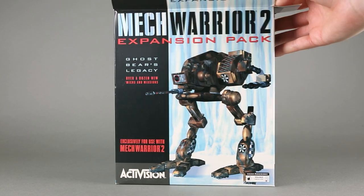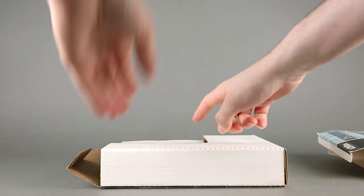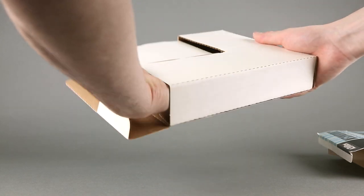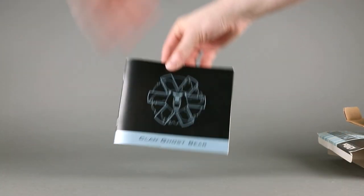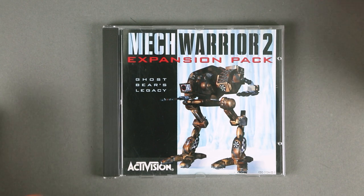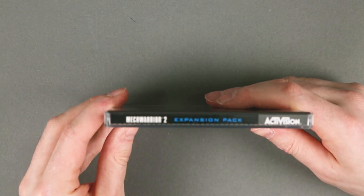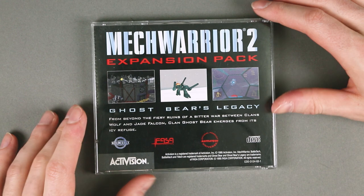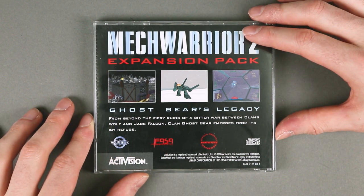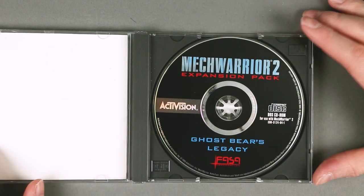Let's take a look inside. We have the game disc and the manual. I did misplace the box support for the base game, unfortunately. The game disc for Ghost Bear's Legacy is pretty much what we've seen for the base MechWarrior 2 — we have the Mad Dog, the name of the expansion on the spine, but the rear cover is slightly different with three screenshots taking center stage, the name of the expansion, and a brief description of what you are going to do.